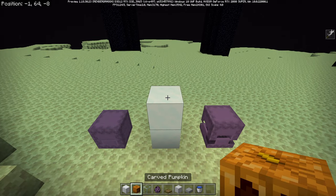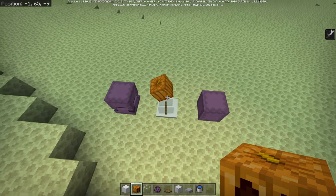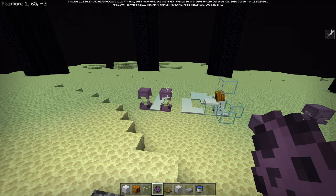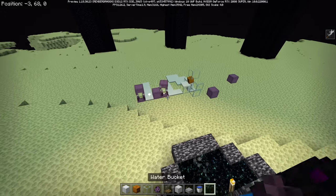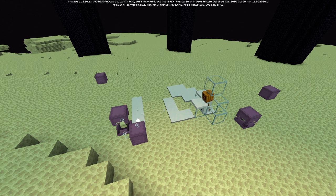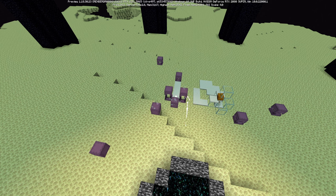Shulker farming is now possible on Bedrock Edition. If you can get a shulker to hit another shulker, there's a chance it will duplicate. And there we go — they're duplicating! As you can see, we managed to successfully duplicate shulkers. When one shulker hits another shulker, it has a chance of duplicating, which is absolutely brilliant. We literally started with two shulkers and we already have way more. I am so excited to see this mechanic grow even further.